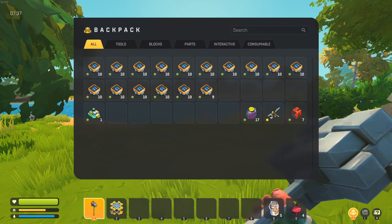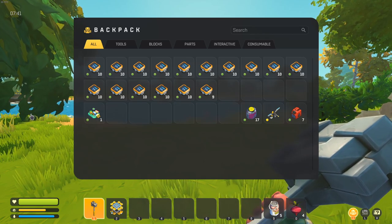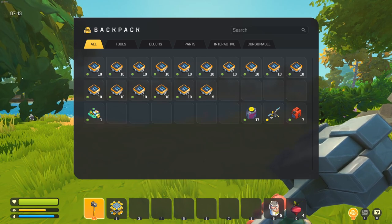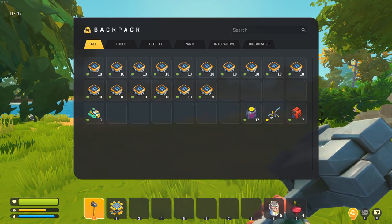There are three places you can generally find component kits. First is from haybots. Haybots drop them randomly, so you might find one from a haybot, or you might find one from every five or ten haybots. It really depends on your RNG.